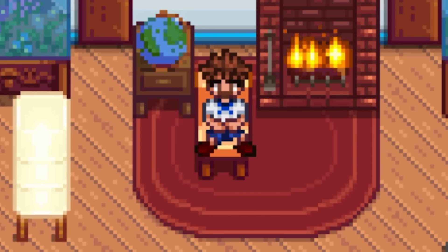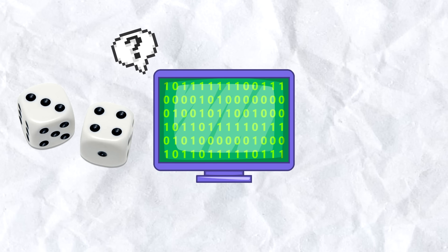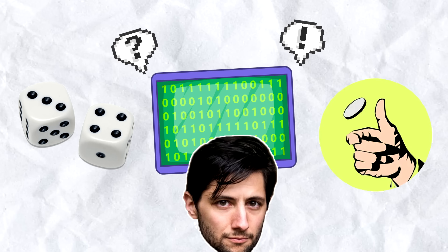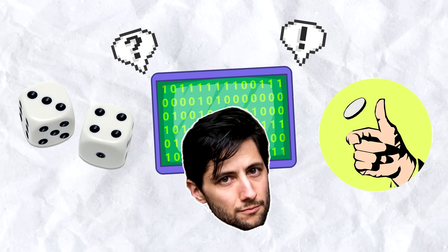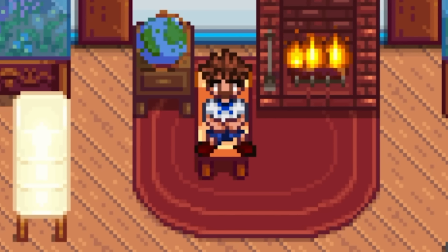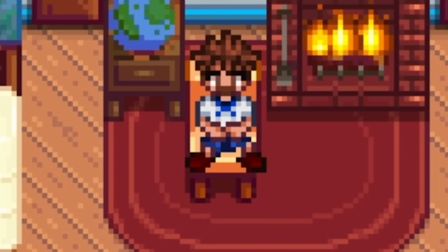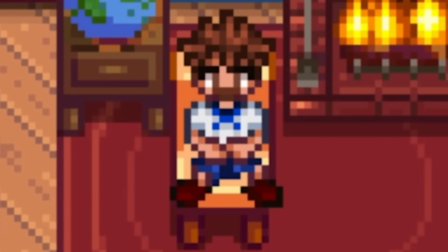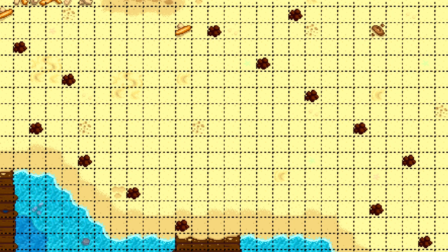How and why does this work? Basically, it's because true randomness is really hard to code. Computers aren't really good at generating randomness outside of a coin flip. So when Concerned Abe was making Stardew Valley, instead of making random events truly random, he made them basically random — so random, in fact, that the average player would have no way of distinguishing it from true randomness. The way Concerned Abe did this is he put a bunch of pieces of clay out on a grid, and every time you hoe a tile, this grid moves up a couple tiles.